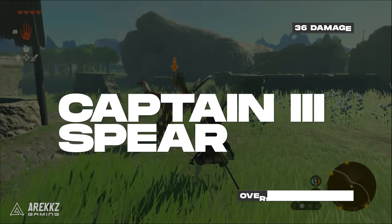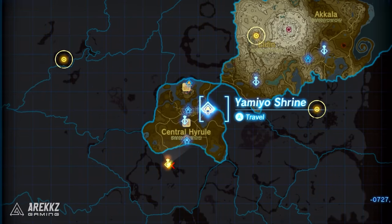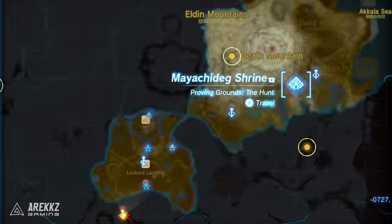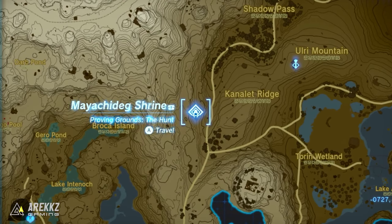First, if you want this extremely strong Zonite Spear, you'll need to head over to the Maiachi Deg Shrine, which is located near the Canelet Ridge. An easy way to get there is by skydiving and gliding from the Sky View Towers to cover large areas of the map.